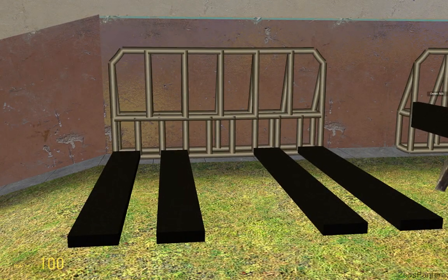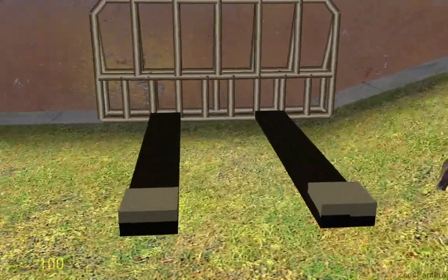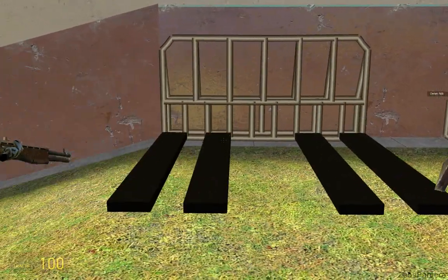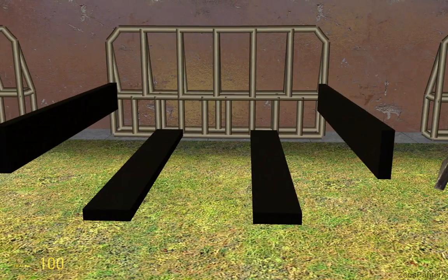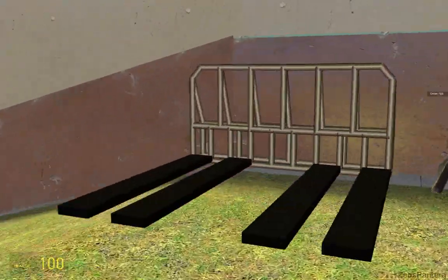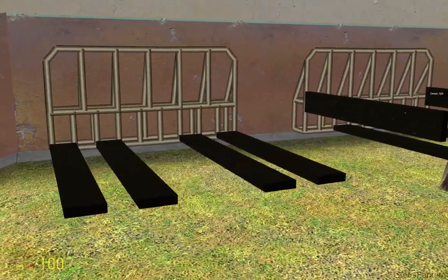Rules to make something qualify as a forklift: it has to have a minimum of two forks, as many as four forks, maximum of four. They could be in four on the bottom, two on the bottom, two on the side, or just two on the bottom configuration. It could change to and from these configurations mechanically if you are so inclined.